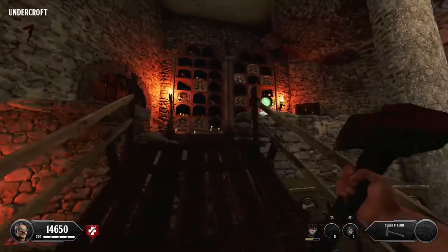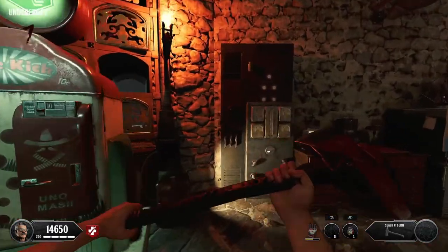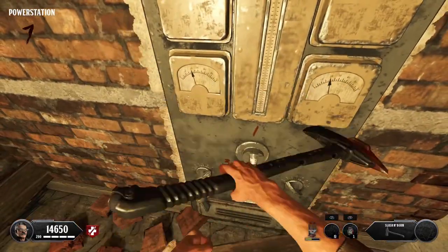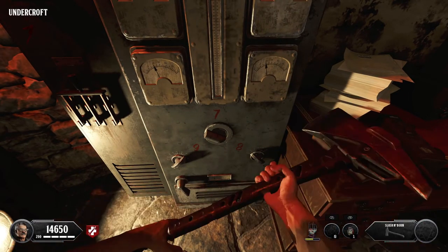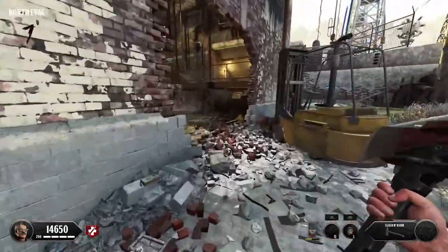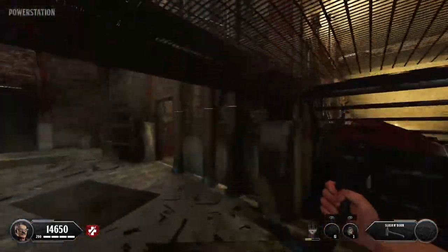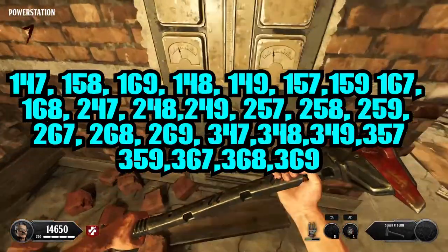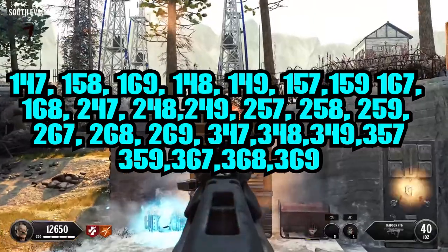Step 4. There are three dials next to perk machines — Mule Kick, Double Tap, and Jug — and they all have three numbers on them. You will need to guess the combination by flickering the switches. If playing on solo, they will just stop when they're in the correct position, making this extremely easy. However, if you're playing co-op, there are 27 different combinations that you can pick between. I'll display them on the screen right now.